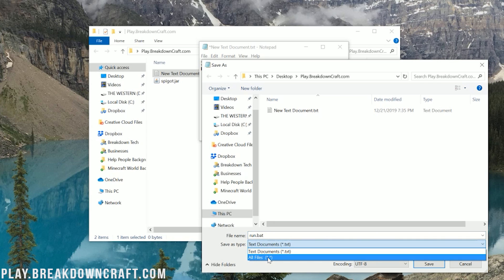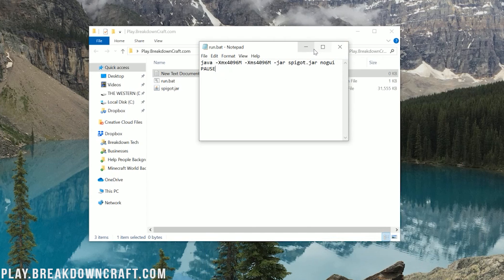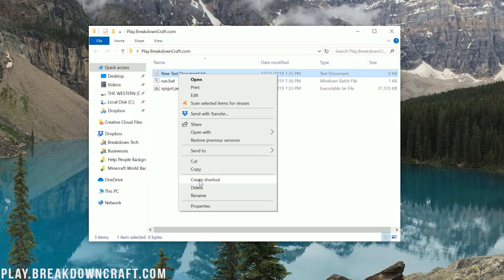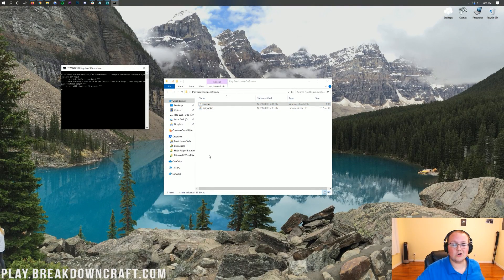In the background you'll see the Run.BAT file appear. You can go ahead and delete the New Text Document you created. Now double-click on the Run.BAT file and it will start your Spigot server. However, fair warning — it's going to fail. It's not going to work this first time because you need to agree to the Minecraft EULA. Let this start up; it will start up after about 20 seconds, and then it will tell you that you need to agree to the EULA.